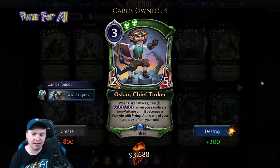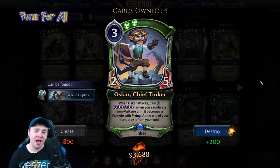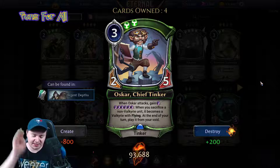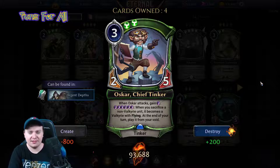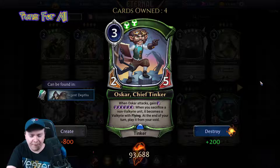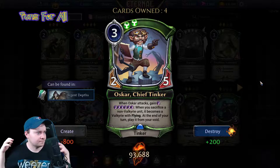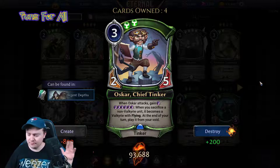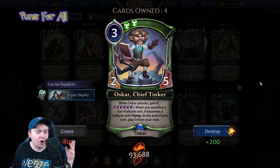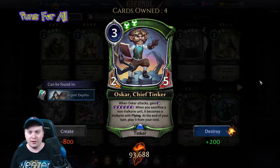This is an interesting card. It wants you to sacrifice things — it's a decent enough body, a three power two-five that sticks there, gains you shadow influence, which is key. This could fit into the shadow archetype, mono-shadow, because it ramps you up to play Zikariah more easily. Problem is she's a Valkyrie.